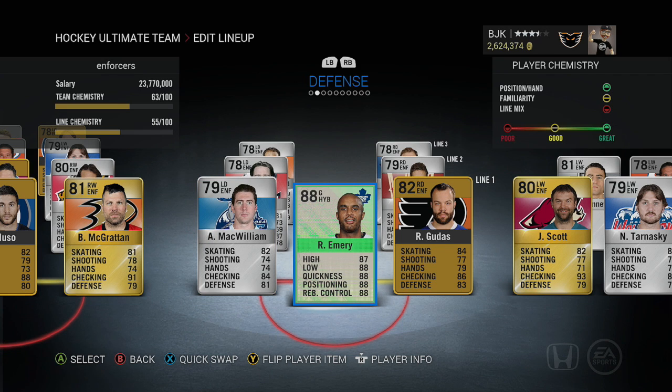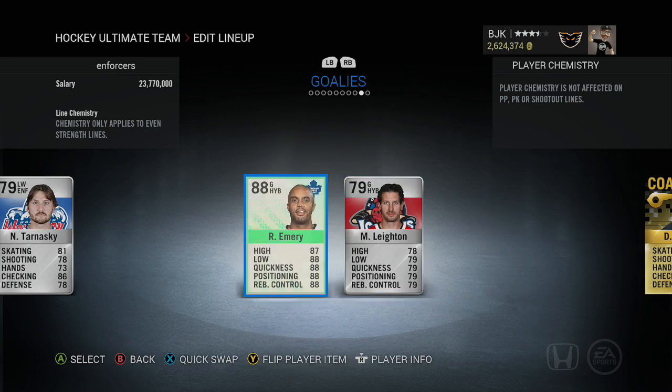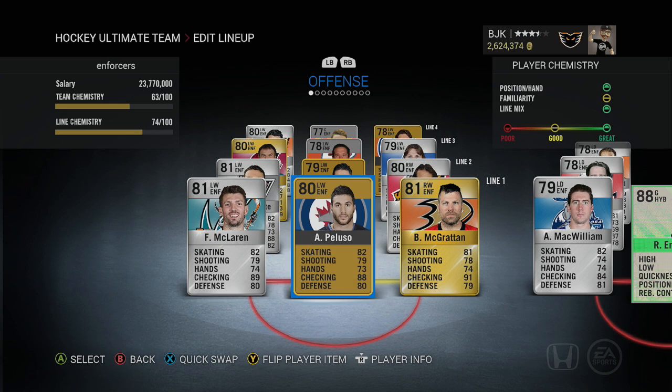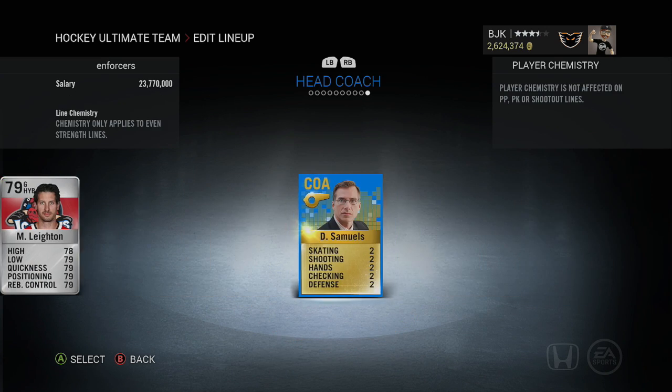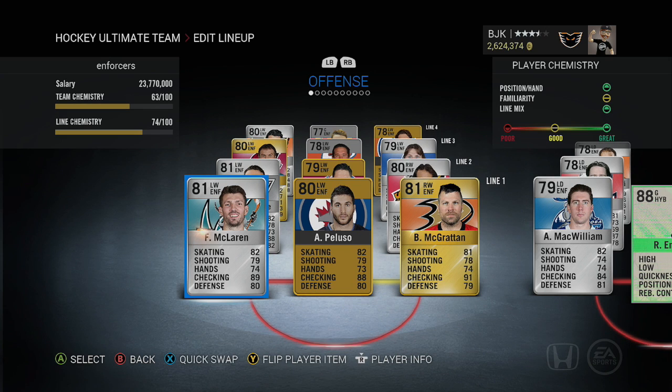I opted to use one special card on this team — if you're going to have a team full of enforcers, you can't do it without putting Ray Emery on the team. His 88 overall Flashback card; he's 6'2" 196. Obviously he can fight, as you saw when the Flyers and Capitals faced off in that 7-0 beatdown where Emery kicked the crap out of Brayden Holtby. I also threw Michael Leighton in as the backup — he had a pretty good fight with Cam Ward rated in the top 20 NHL goaltender fights of all time. I put Samuels in for extra skating stats, but there is a silver coach that gives plus-three checking if you want to maximize that instead.